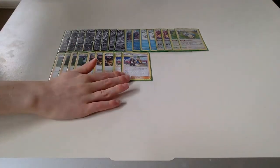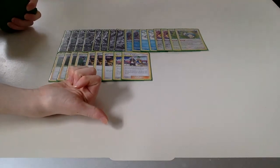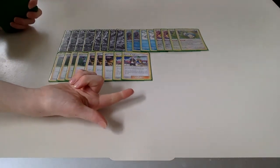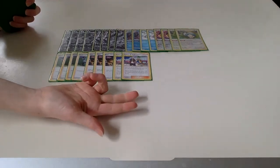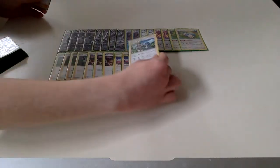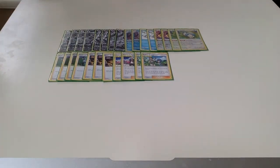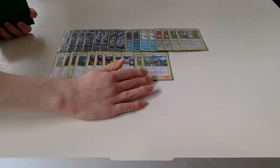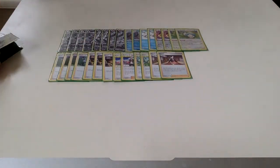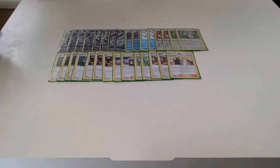This is how we're going to be able to get our Weakness Guard Energy consistently. It's not only going to help us get our Weakness Guard against Zacian decks, but it's also going to help us get our Path to the Peak to make it more difficult for our opponents, and it's going to help us get our Air Balloons so we can attach them to our Jirachi, help them move more fluently, and help us draw more cards each turn. Since we're also playing the Tag Calls, we're going to be playing two copies of Mallow & Lana — we want to try and keep that Calyrex alive for three to four turns hopefully, and those Mallow & Lanas can help us do that. We're playing two copies of Marnie because it's a really nice draw and disruption card.